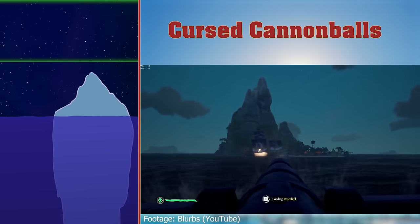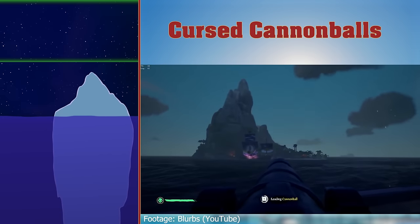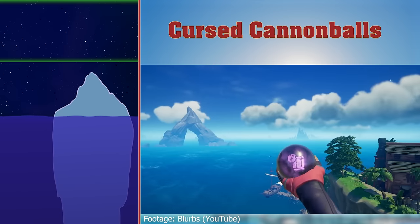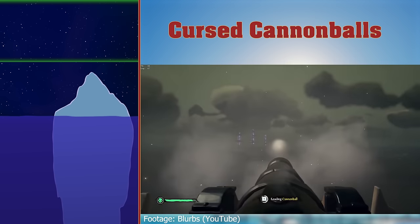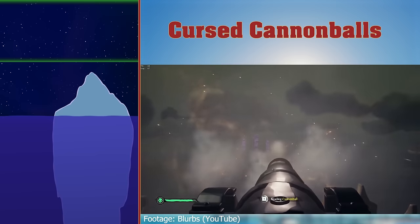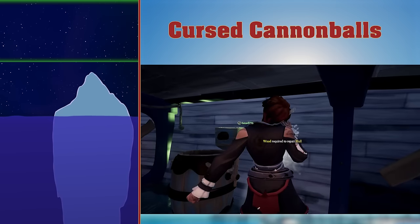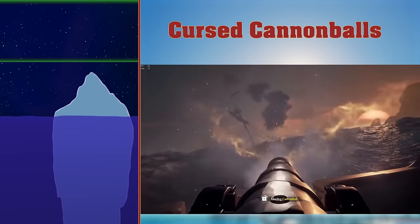Cursed cannonballs are cannonballs which are cursed. They curse other crews unfortunate enough to be targeted by them. They come in two classic colours of purple and green, which deal status effects to ships and players respectively. Want to stop a ship in its tracks? Hit it with an anchor ball. Want to stop those pesky repairmen? Force them to take a nap with a weary ball. Ghost cannonballs can also be considered cursed cannonballs.